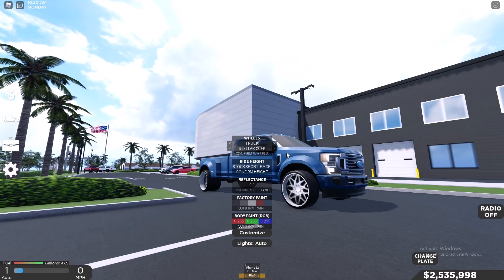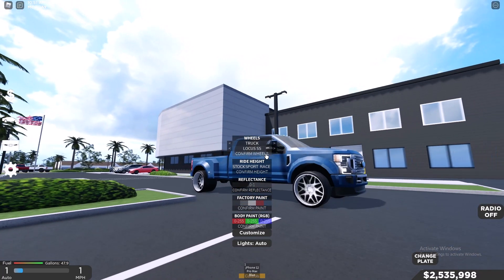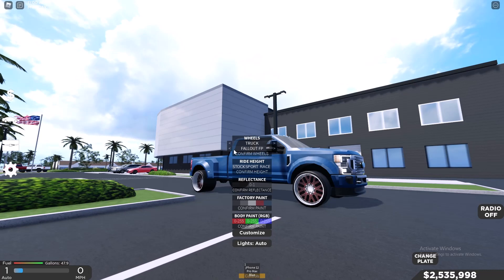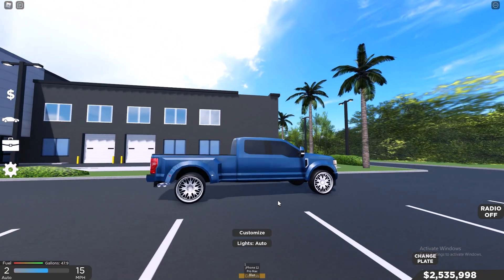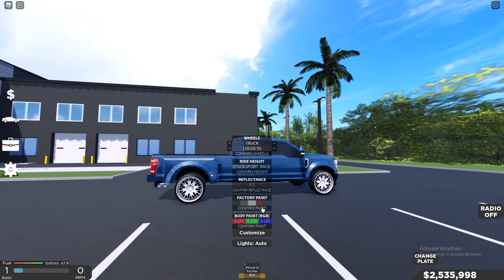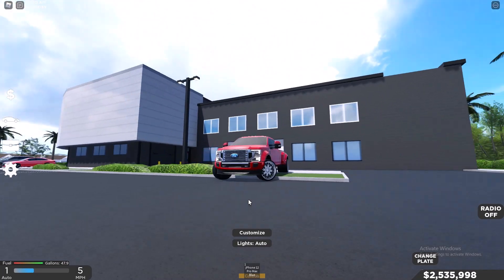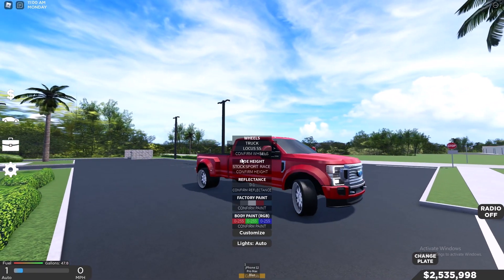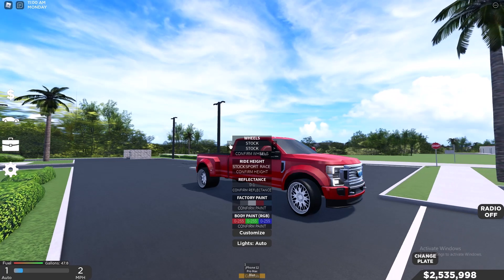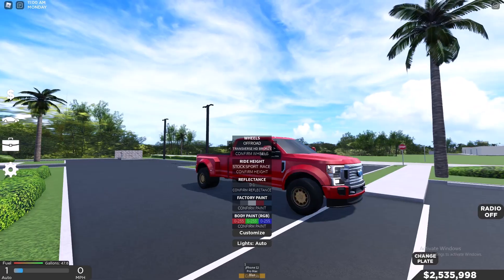These rims are also for trucks — on the top it says Truck, as you guys can see. These look nice right here. This looks nice. That looks pretty cool. Compared to the Stock rims, these look nice. Let's try the off-roading wheels.